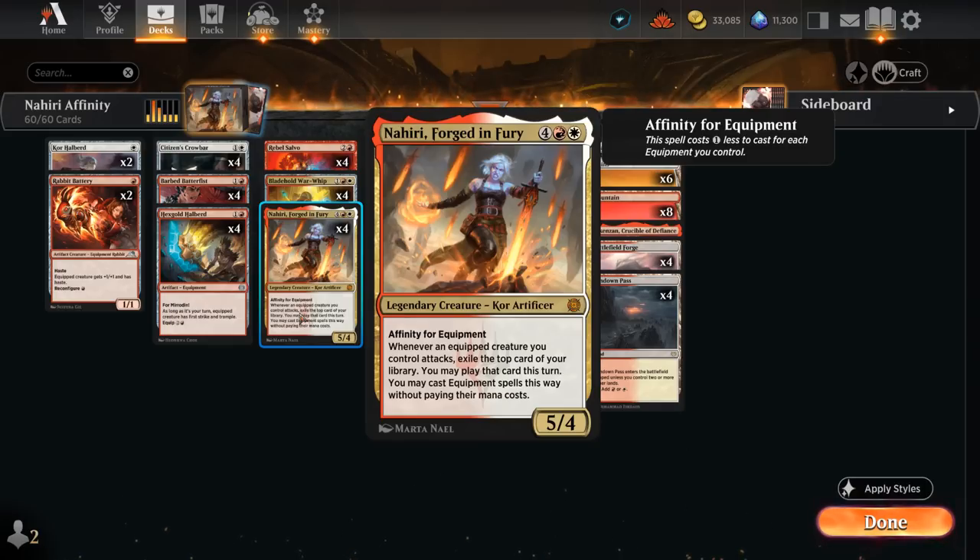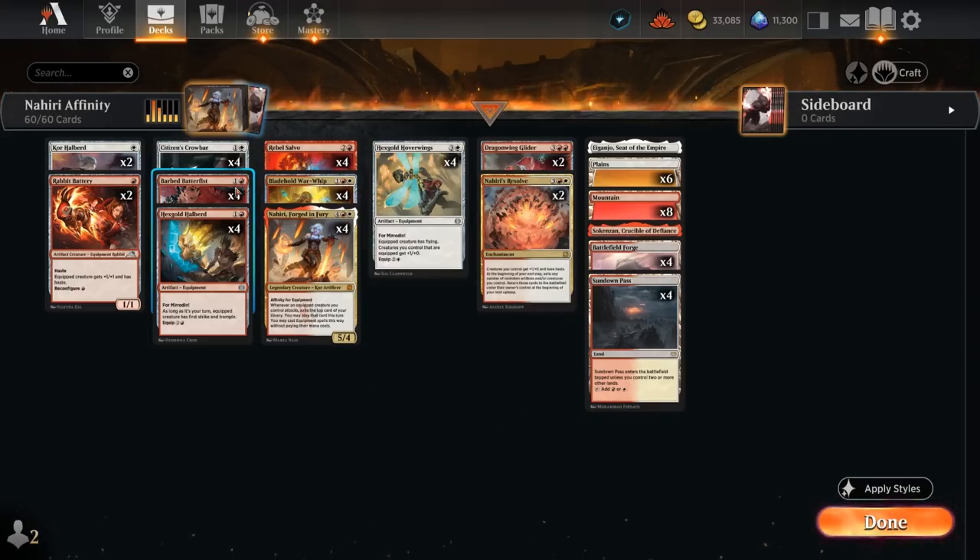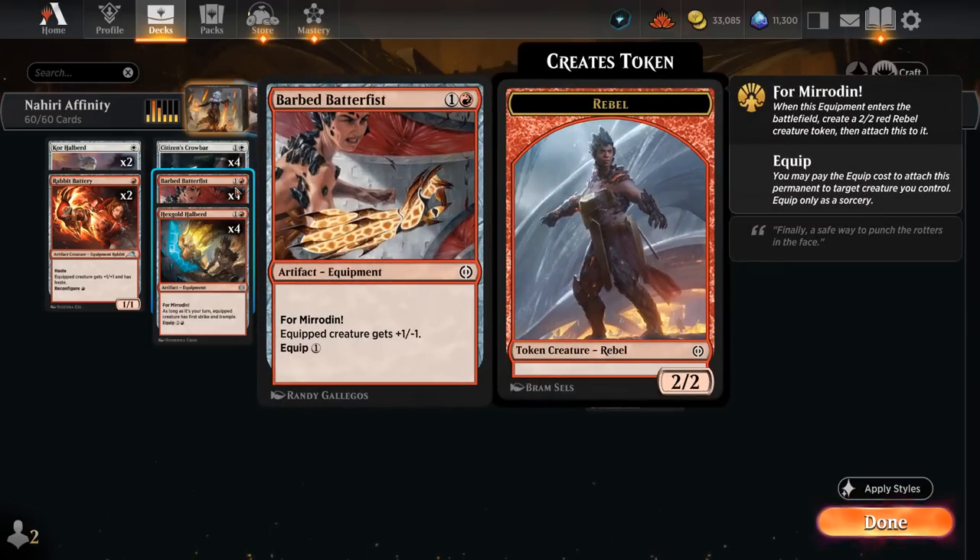Nahiri is a 5/4 saying: whenever an equipped creature we control attacks, exile the top card of our library and we may play that card this turn — including a land if we haven't played one yet. We can also cast equipment spells this way without paying their mana costs. So our deck is going to focus on equipment, especially equipment that comes attached to a creature when they enter the battlefield. The four Mirrodin equipment fit that description perfectly.